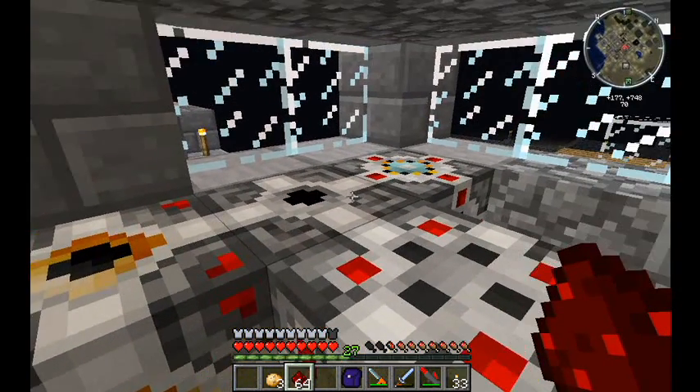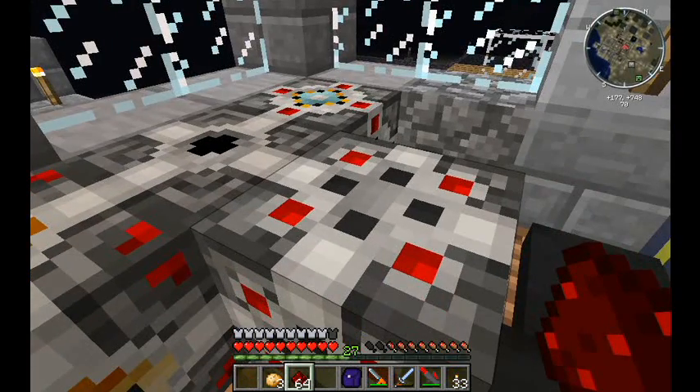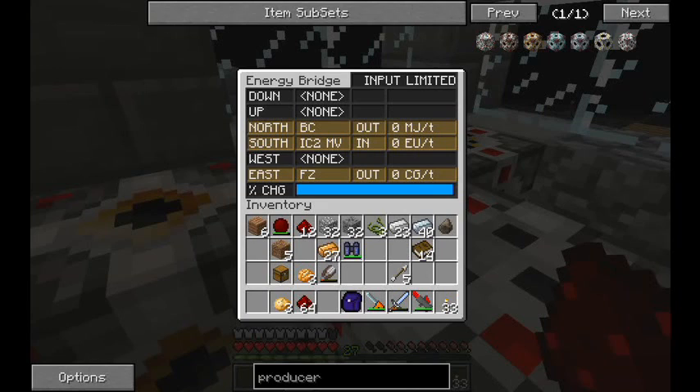As far as producers, this is an MJ producer, and this is a factorization charge producer. All three of them act together and they all have the same interface when you open them. You can see right now that nothing is running. It shows you that the north side has BuildCraft power going out, the south side has medium voltage IC2 power going in, and the east side has factorization going out.